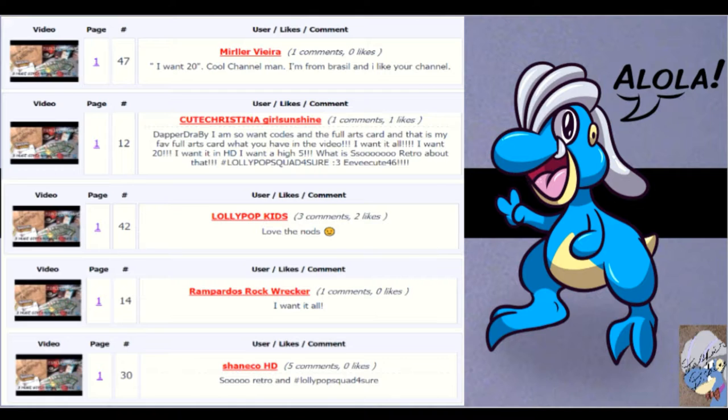Lollipop kids won that one too — thanks for the comment. You all will need to private message me your address so I can send things out. For the Charizard and Marshadow code, rampardos_rock_wrecker won that — private message me your email address. Let me know if you just want the codes or how you want those delivered. And the last winner is ShankOHD — retro and lollipop squad for sure — you won the Ho-Oh and Salazzle GX on the TCGO. I have your account already so I'll set up the trade. Everyone else please private message me with an email or a way to get these things to you.